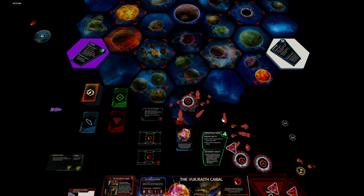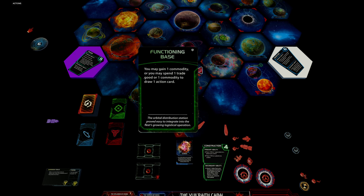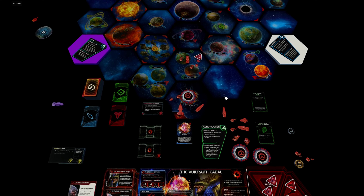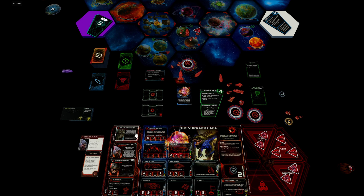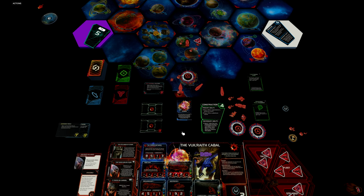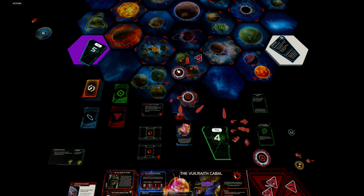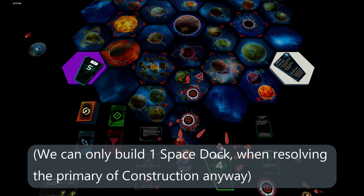Now let's look at how the first round can go with the construction strategy card. Similar to the leadership demonstration, we gain control of Lysis and Velnor. First we get a functioning base — gain one commodity, great. Then Velnor gives us an industrial relic fragment. Let's say the trade player plays his strategy card immediately, and we remember to use our agent to convert his commodities into trade goods and capture a ship from his reinforcements. We then play the construction card early so other players have fewer options for where to place their space docks.